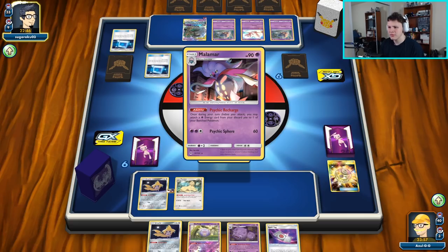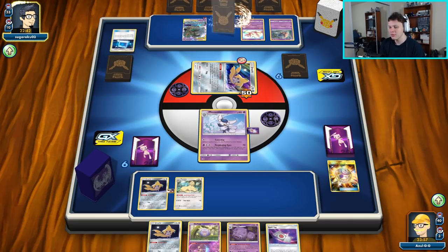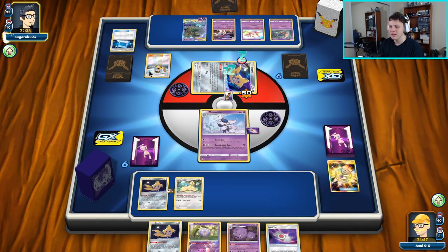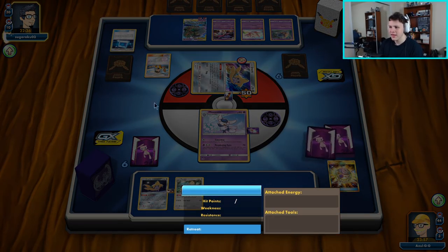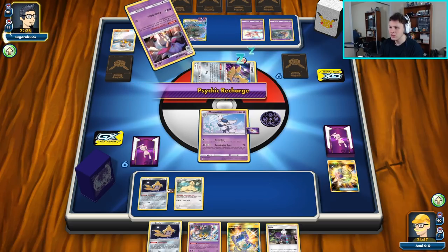There's also a Mew in play that we can mess around with — it has low HP, and once we get some Roxies going we have Spell Tags as well. We'll be in a pretty good spot no matter what our opponent does, as long as our Stellar Wish actually finds us something. There's a Judge — kind of like I expected. They are going aggressively with the Trevenant, they probably had something like a Judge in hand.